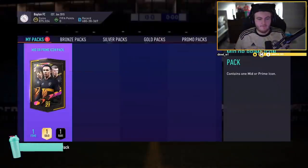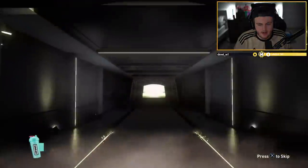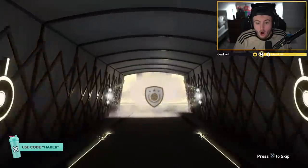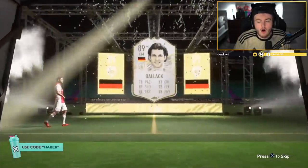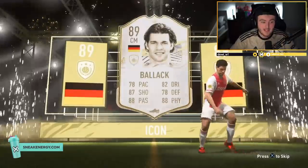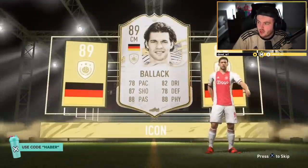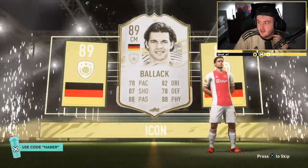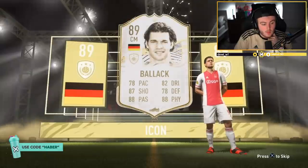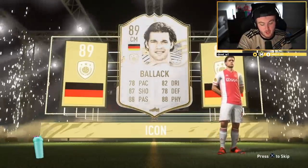Mid or prime now for Waldi, having just done his 83 plus pack. What are we saying — let's get a prime R9, prime Gullit, prime Cruyff, something like that. German — could be good actually. I think this is really good. Oh, I forgot about Ballack — I thought that was Lahm. Why did I think that was Lahm? That's still good — mid Ballack is still decent and still worth about 600k. If it was prime that'd be even better. I thought it was either Lahm or Matthaus, that's why I got so excited.